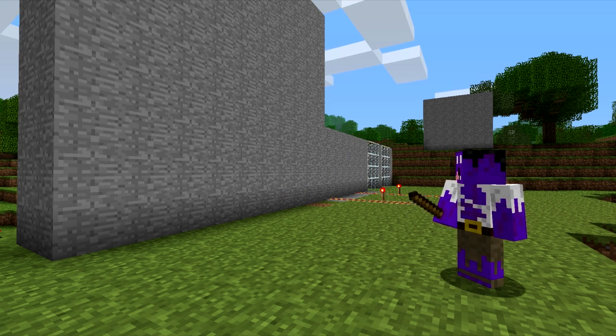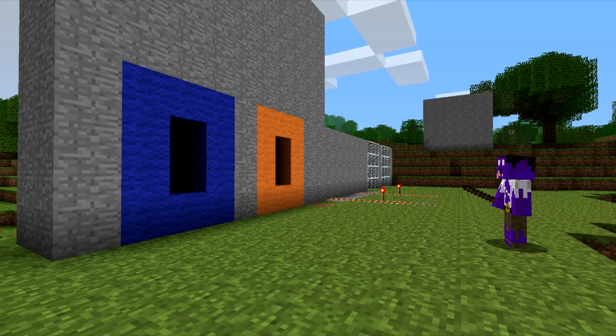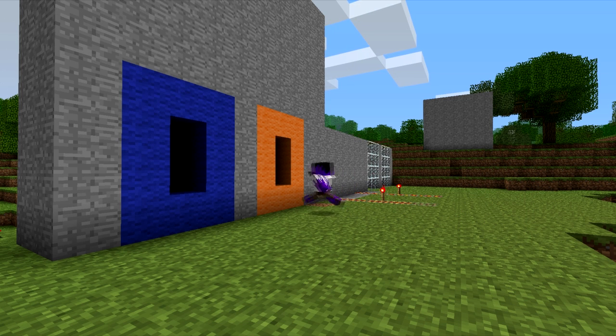First of all you've got your orange portal, which is placed with your right mouse button, and your blue portal, which is placed with your left mouse button. Two lovely woollen portals that you can jump through. You can only place portals on Smooth Stone as well, which can be changed in the configuration.